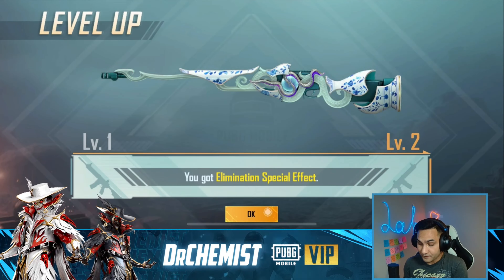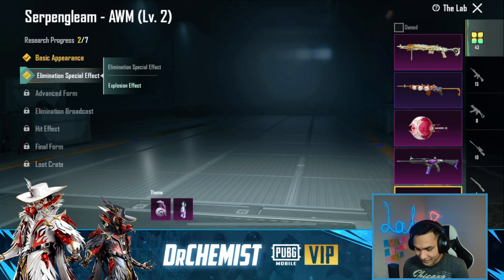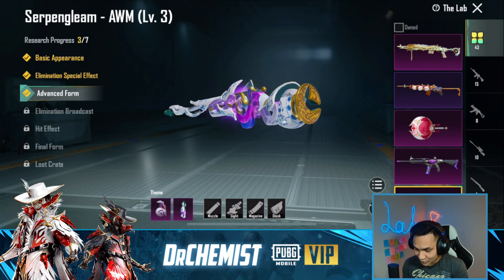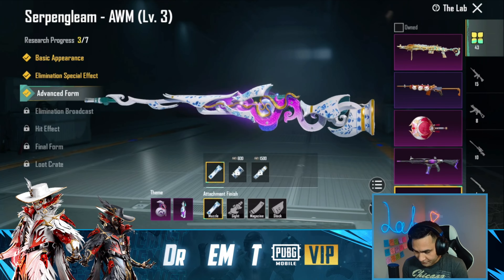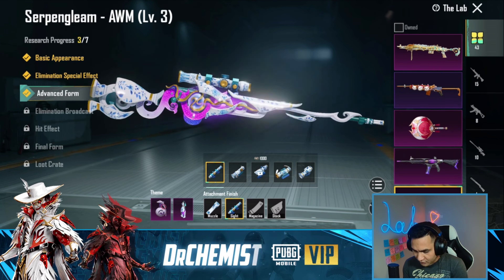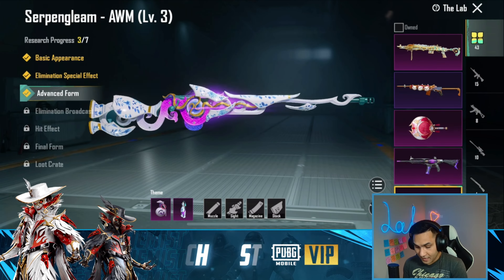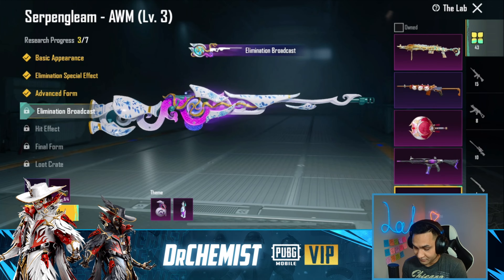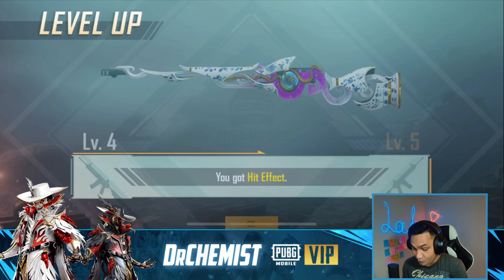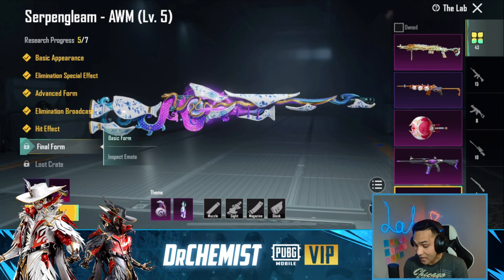We're gonna equip it now and go to the lab. Let's go - elimination special effect, boom! Elimination special effect, and along with that we got the explosion effect for the grenade and the molly. We're gonna test out both of them. We're gonna go to the advanced form - W advanced form, this looks sick! We have the muzzle, the 8x scope looks sick, we have the extended mag.